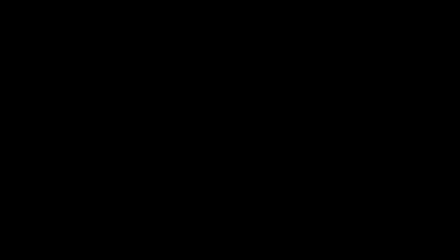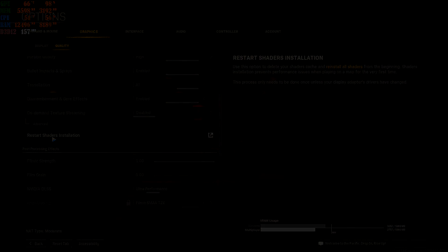After applying, click Restart Shader Installation. What it does is apply all the settings you just changed and restart the shader compilation. When it's done, restart your game, come back in, and go play. If this worked for you, leave a like, leave a comment, subscribe to the channel, and as always — peace out.